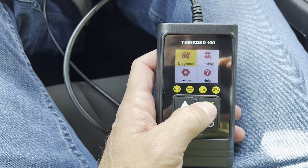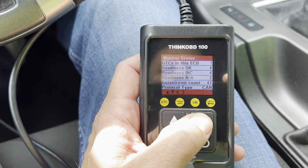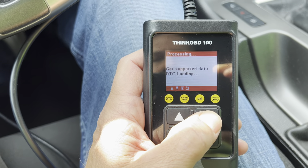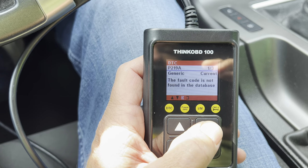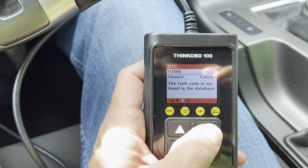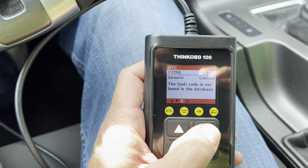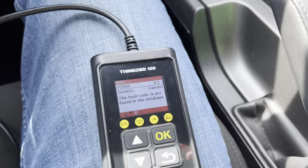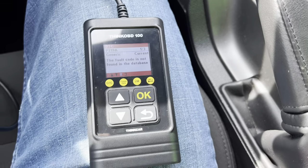Alright, scanner's plugged in. We got one DTC. Read codes. So P219. I think it could be part of the relearning — they did do a crank relearn and a cam memory. It's an air fuel and balance monitor. It apparently detects an imbalance in the air fuel ratio, which is really strange.